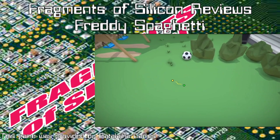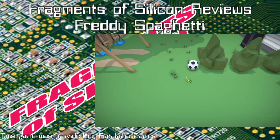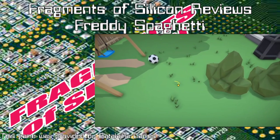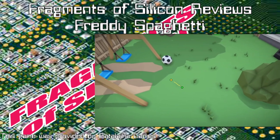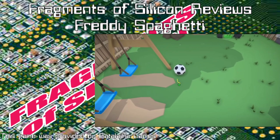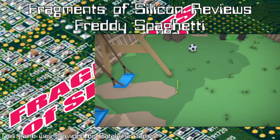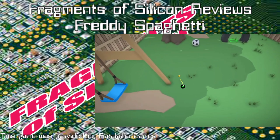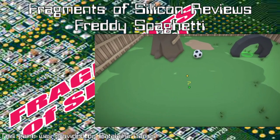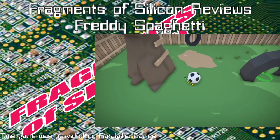They can geometrically model a soccer ball so well — some people really like truncated icosahedrons. Actually, I think this might just be a straight icosahedron. Anyway.